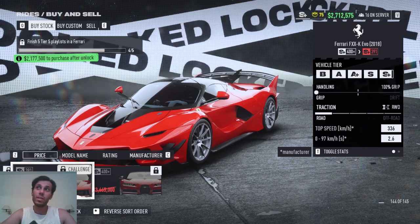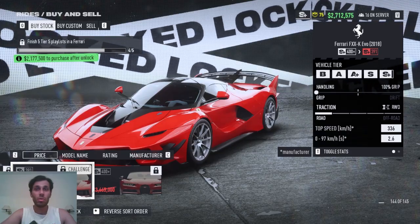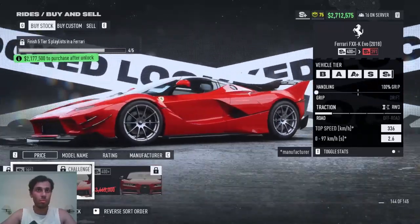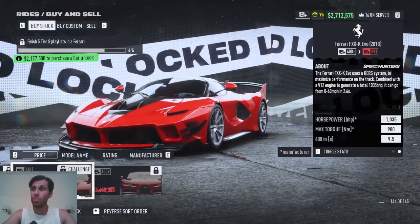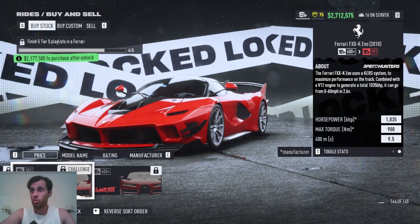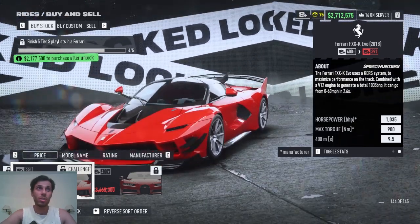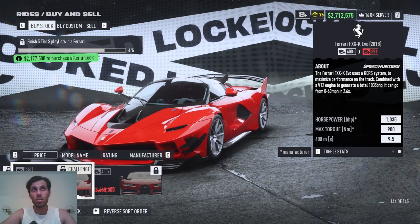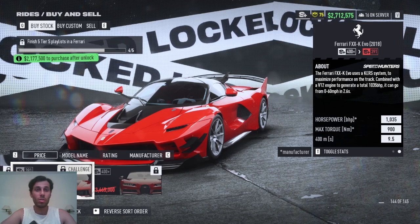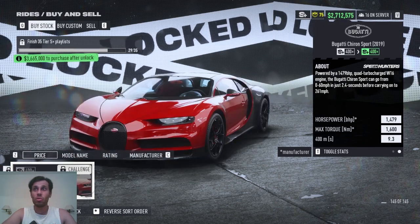The Ferrari FXX-K Evo — I've never seen this car in videos but from the numbers it has 1,035 horsepower, so it should be incredibly strong. To unlock it, finish just 5 Tier S playlists in a Ferrari. I'm working on this one and almost ready to open it — might make a separate video for it.